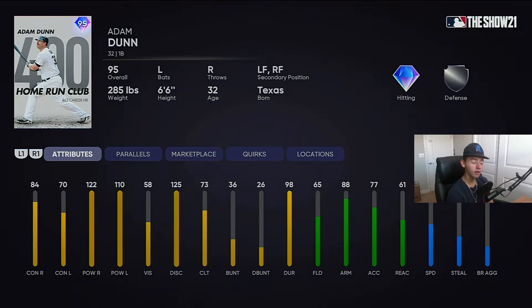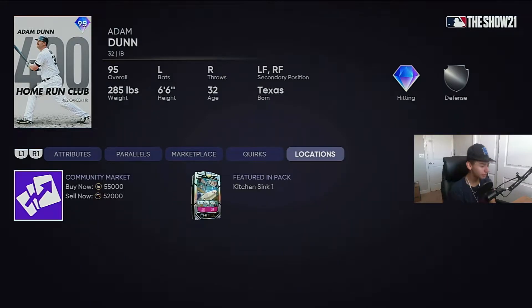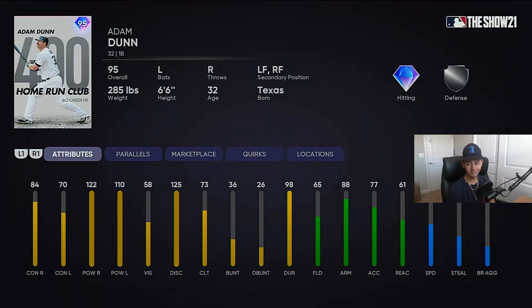Adam Dunn looks like a great option in left or right field. I don't know about first base though, because with Big Papi and Jim Thome those are two good ones out there, then you could put Lou Gehrig there if you really wanted to. So you got options. He's already going for 50k — I doubt he'll stay there, probably going more like 40k. A lot of people are gonna want to pull these packs; I don't think a lot of people are gonna choose him though.